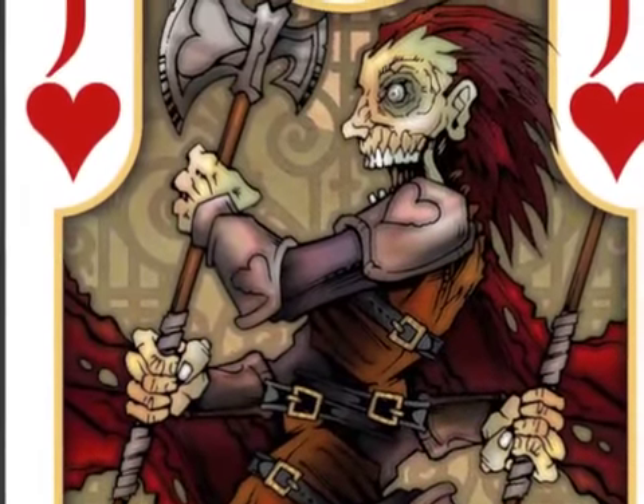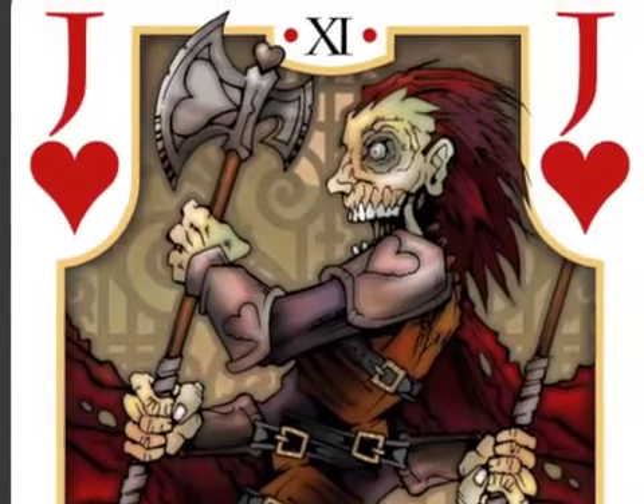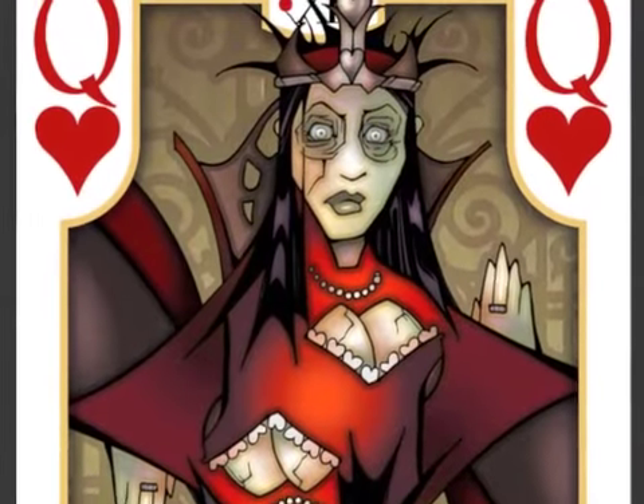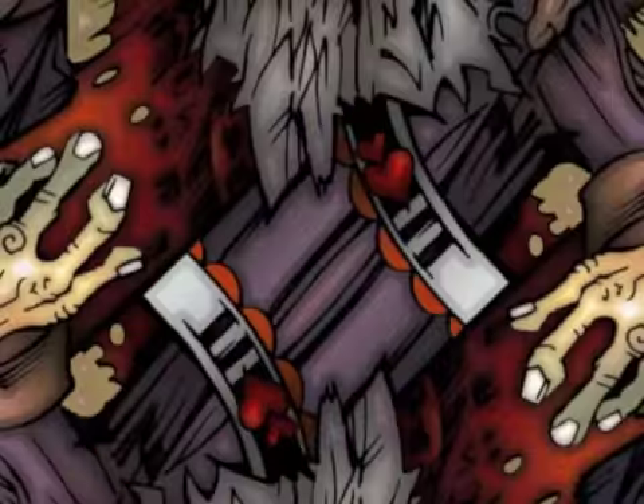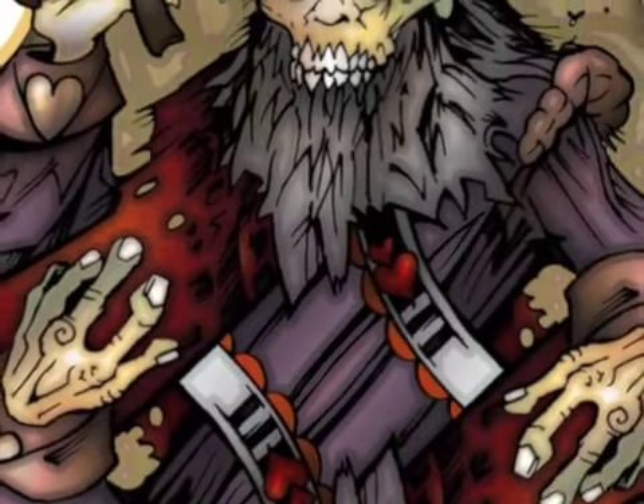The court cards are where you find the zombies. Now, we might have a certain macabre appeal, but there's no reason to turn our back on the one-eyed jacks and the suicide kings.